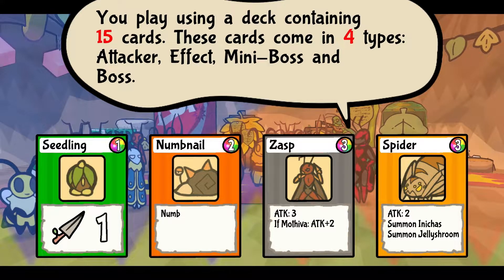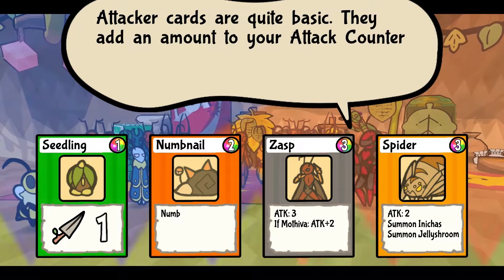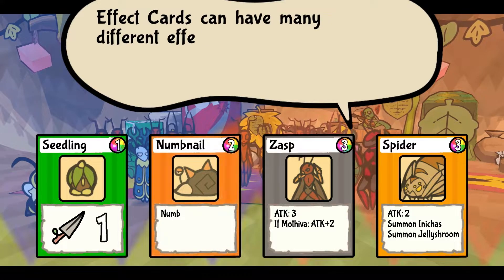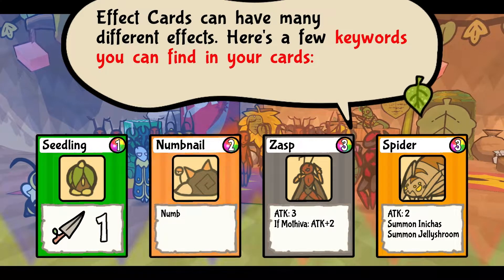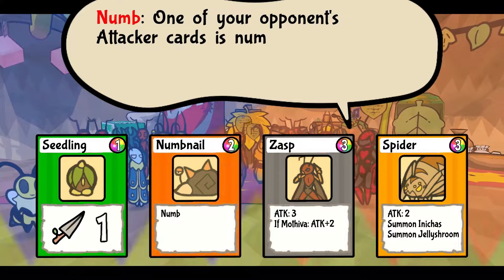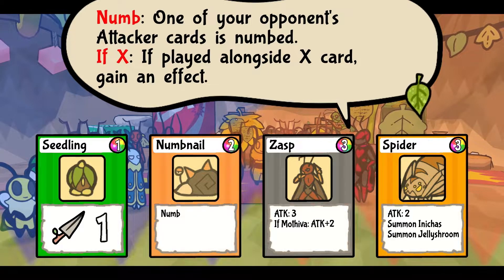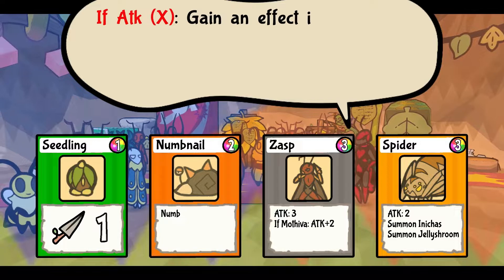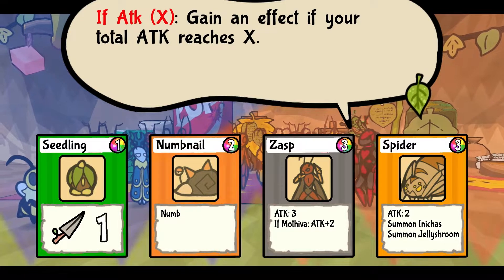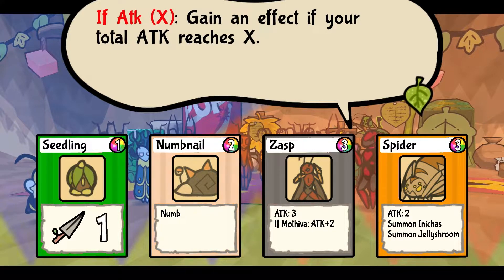You play using a deck containing 15 cards. These cards come in four types: attack, effect, mini-boss, and boss. Attack cards are quite basic — they add an amount to your attack counter and are pretty cheap to play. Effect cards can have many different effects. Here are a few keywords you can find in your cards: Numb — one of your opponent's attack cards is numbed. If X is played alongside, X cards are affected or gain an effect. If attack, gain an effect if your total attack reaches X. I guess X is like a number, yeah — I'm just trying to visualize what it's doing.